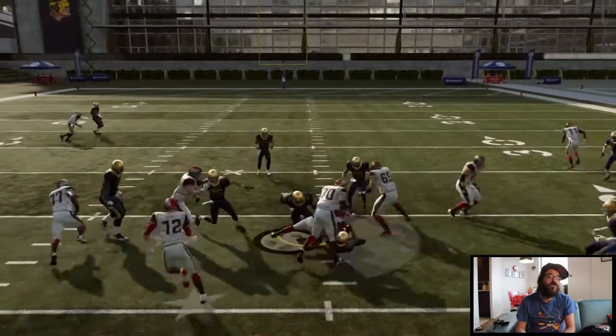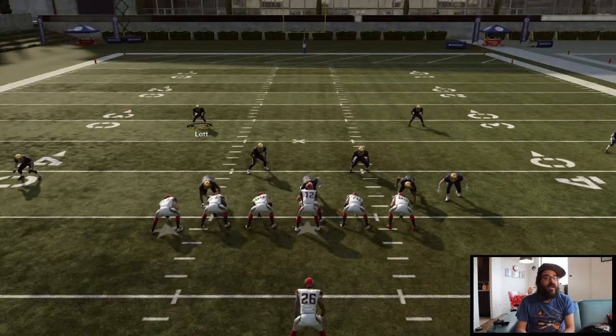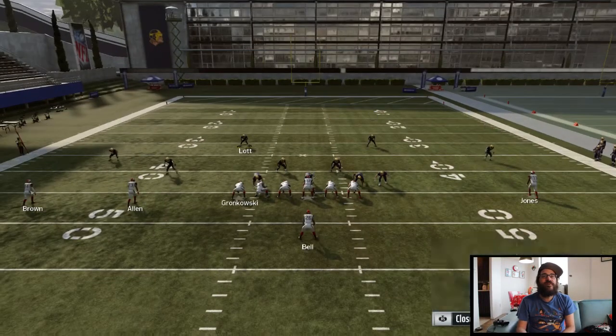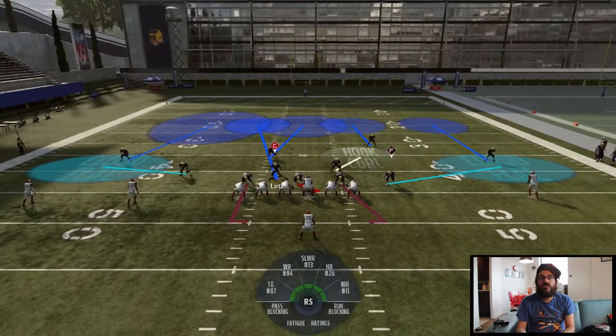Here we go on the run — you can see it does a good job against the run generally as well. It's able to shut it down. Cover fours have those pretty good run fits. It's really quick to set up, just a couple little moves. You can use hard flats as well if you see your opponent is trying to take something short against you.